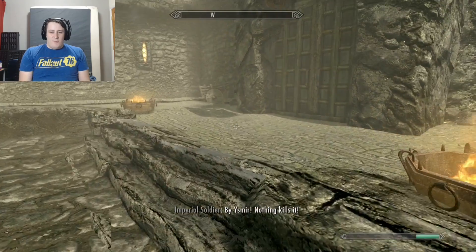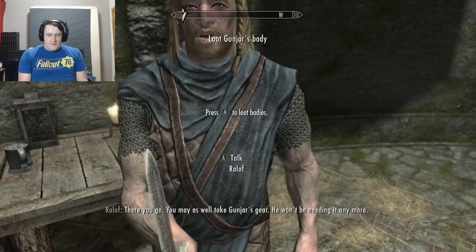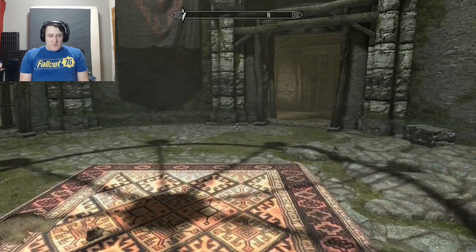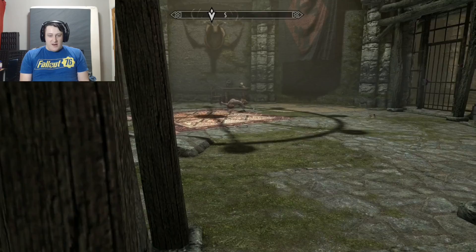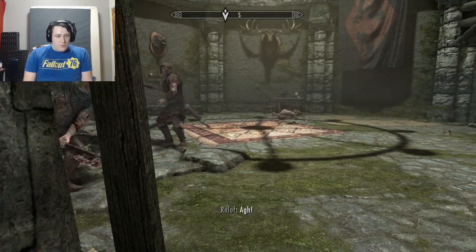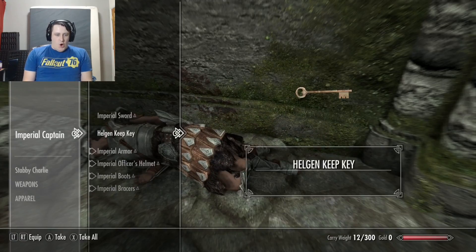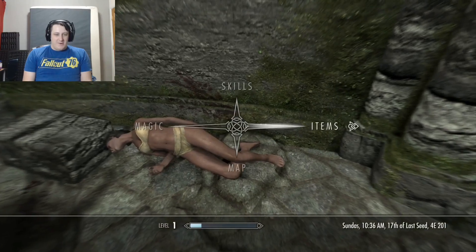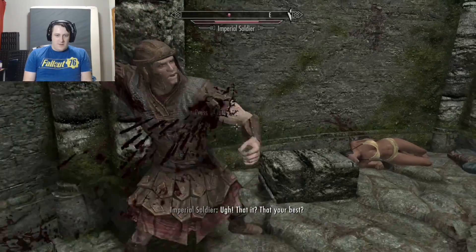I ran away as fast as I could and went into the keep with Ralof, because I wasn't following an Imperial through the keep. Ralof cut my binds and we got attacked by some imperials. I couldn't help much, so I hid behind a wall hoping Ralof would kill both of them. He killed the Imperial captain, giving me access to heavy armor and an iron dagger.